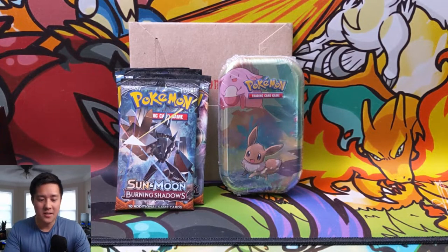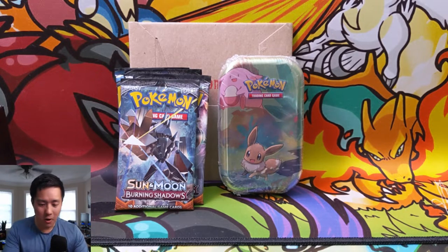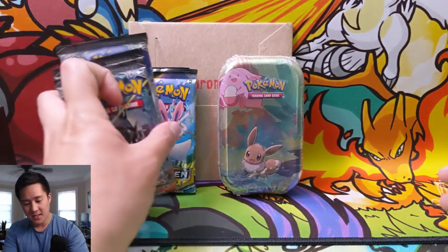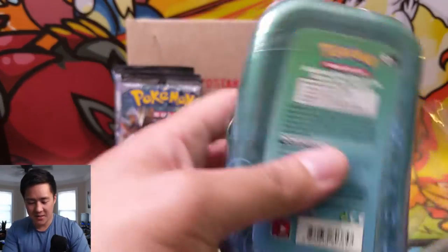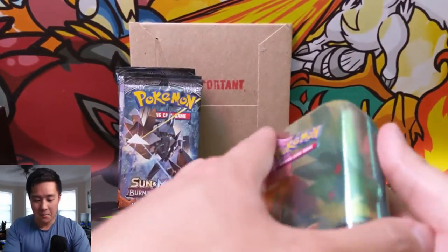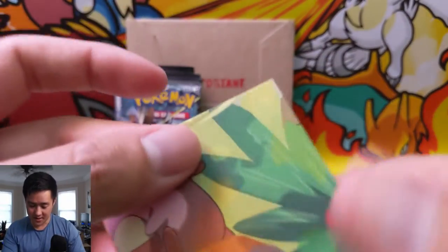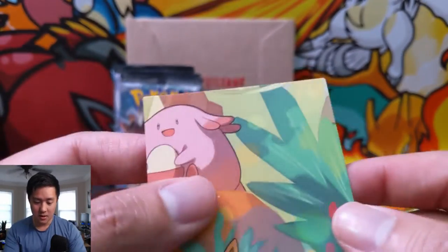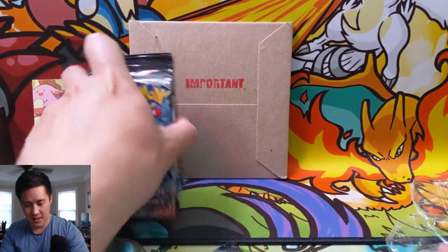What is up, I'm Moana Turtle and today we have an insane mail day - this one's gonna be a doozy. We're also doing an opening: we have another mini tin, three packs of Burning Shadows, and three packs of Unbroken Bonds. Let's start opening the mini tin. I'm really excited to show you guys this mail day - it's pretty big. But this thing is beat up, I feel like they're getting worse as we go. We'll put this off to the side - we have important mail.